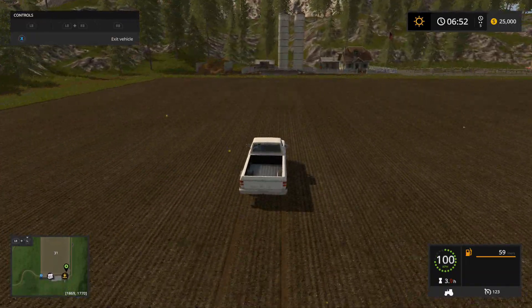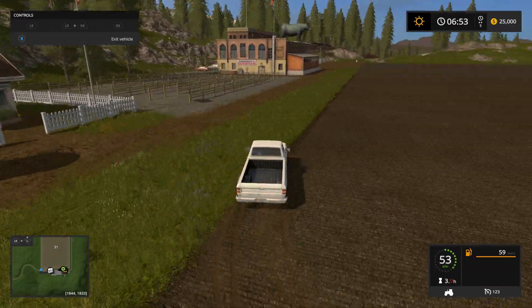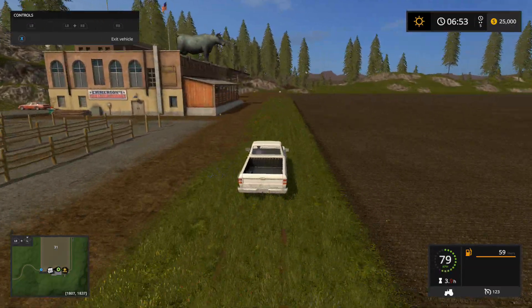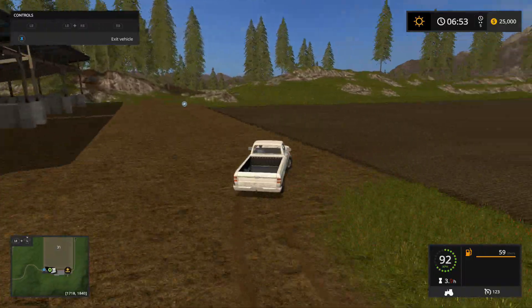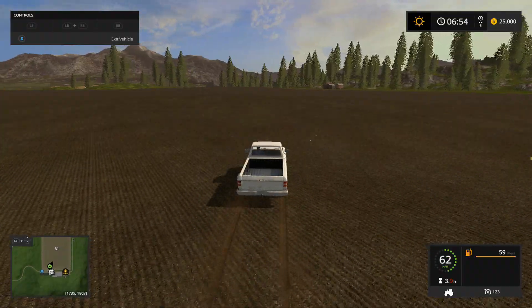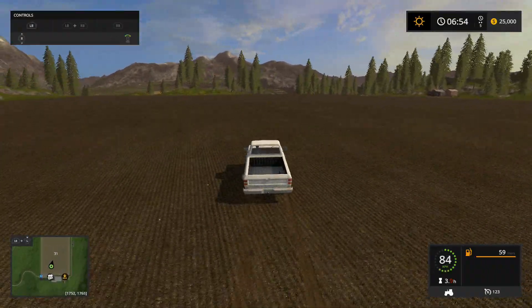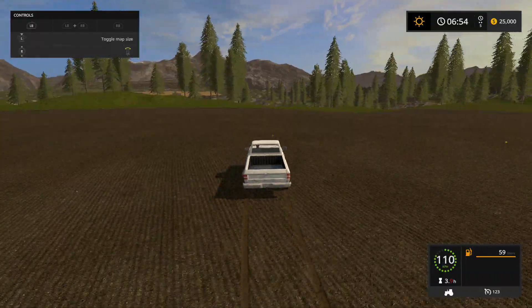So you got another sell point here. The animal dealer is up here — this is the reason why I like that, it's close to your farm. I'll show you where the pigs, and I do believe — I'll show you where the pigs are, the cows, and the sheep today.